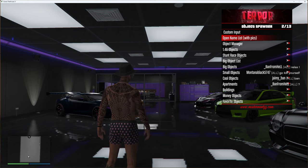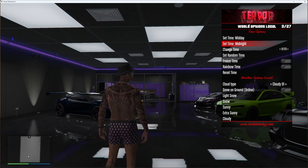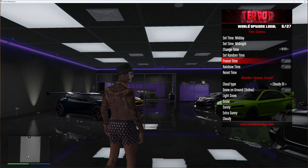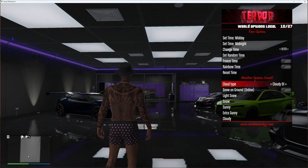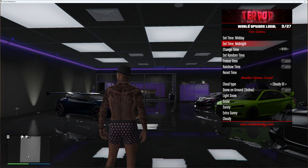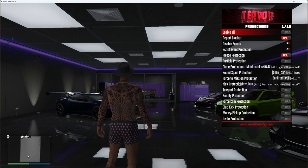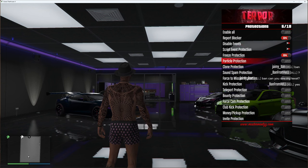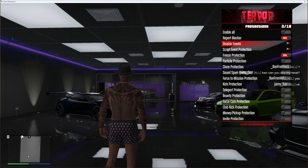You've also got object spawner, where you can literally spawn any object you want in the game. World options lets you set time, change time, set random time, freeze time, rainbow time, reset time and get weather options — these are all local changes only, so they won't affect other players on the server. You can also change local weather and wind options. Protections gives you 18 options plus disable events and script event protections — everything you could want to protect yourself.